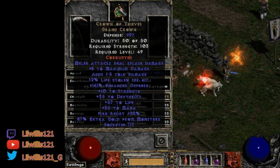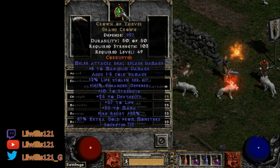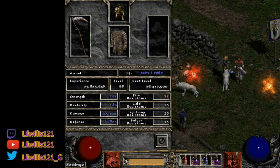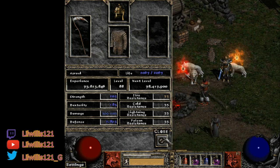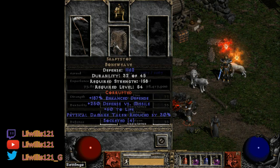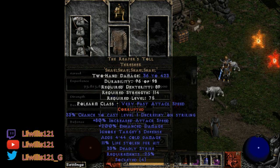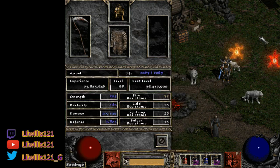For the mercenary, there are a bunch of options — a lot of people throw Plague on the merc. I'm running a four-socket Reaper's Toll, Shaft Stop, and a Crown of Thieves with a Melee Splash in it — that keeps him alive well. You can also use Fortitude or Treachery for armor, and Vampire Gaze or Steel Shade for the helmet. For the Act 2 mercenary, you want the one that gives Blessed Aim for that extra attack rating to make sure you're hitting consistently.